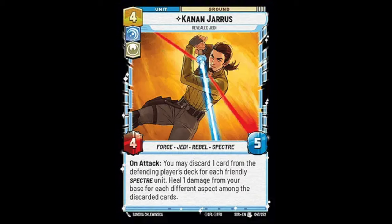Next up is Kanan, who comes in at four resources as a 4-5. On attack he can discard cards from an opponent's deck based on the number of Spectre cards in play, then heal damage from your base depending on how many different aspects are among the discarded cards. Kanan is actually quite good — he trades well with higher health than attack, and on average heals about two to three points of damage from your base on attack, which is very strong. If he just said Restore 2 that would already be a strong card. He fits into a mid-range deck that wants to go a bit longer.